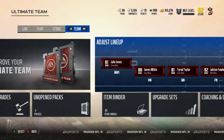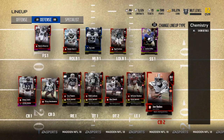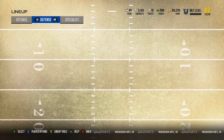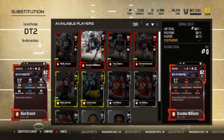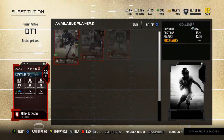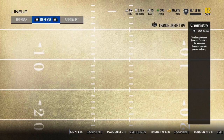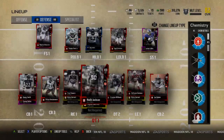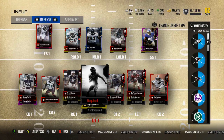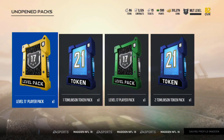Back all the way out. I added a new safety to the squad — I added Landon Collins. I want to get that 90 overall Landon Collins, but that's always down the road. I want to get rid of Malik Jackson, so we'll throw Brandon Williams there and Alan Branch in place of Malik. Actually, I'll check out their prices and sell whichever one's worth more — I'm guessing it's Malik, but I could be wrong.